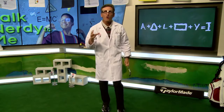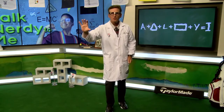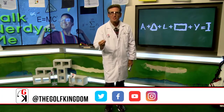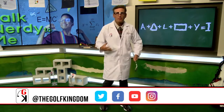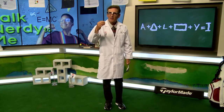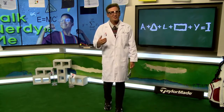Practice this at home in front of your mirror. Tape this formula — write it down and stick it to your mirror, then practice posing in each position. If you can pose them, you can do them. Your body will start to learn these spots. That's the swing formula, and we've had fun talking nerdy to you here in the Golf Kingdom.